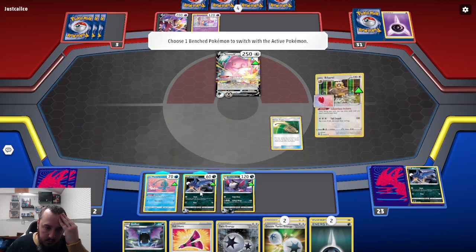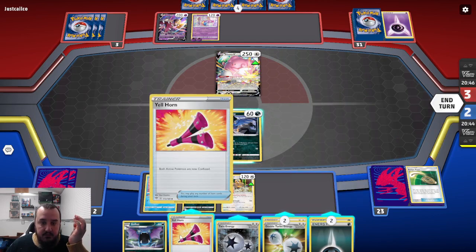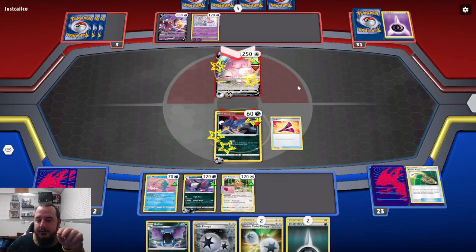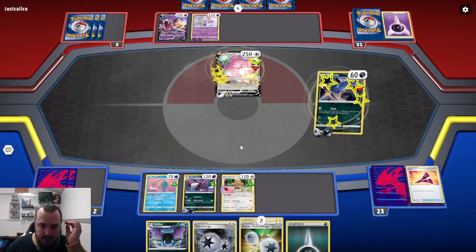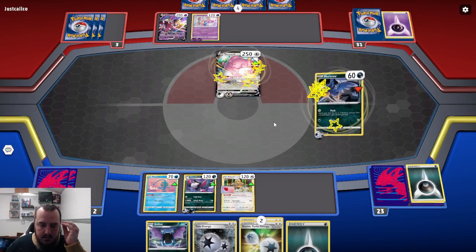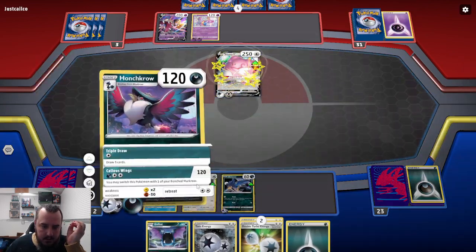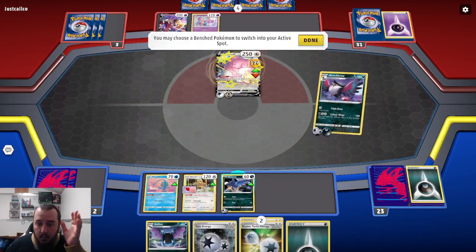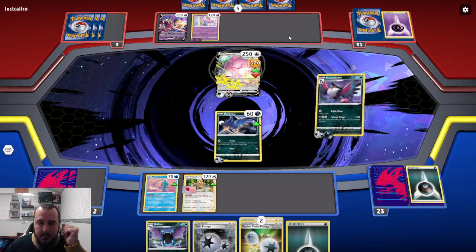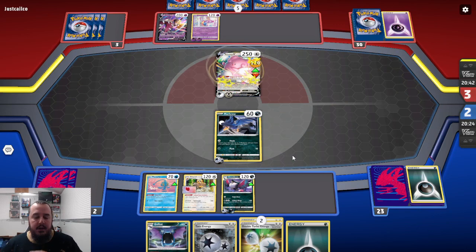Escape Rope — they'll have to put up probably the Blissey. Yep, they put up the Blissey. We'll put up Murkrow. I will attach a Darkness Energy and first I'll Yellowhorn — now that's going to force them to attach to the Blissey. But I will retreat with the one Darkness Energy into the Murkrow, and I will attack with this Honchcrow dealing 120. Not bad. Switch to the Murkrow. We might lose this Twin Energy, but that's better than losing it all. Five cards in hand.